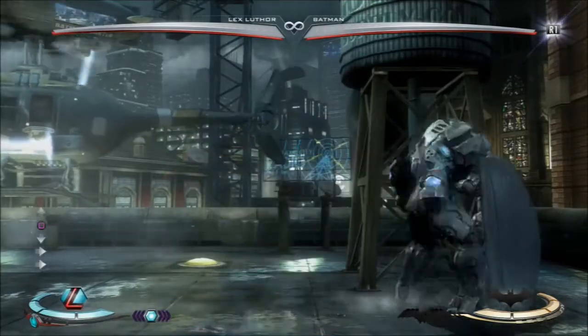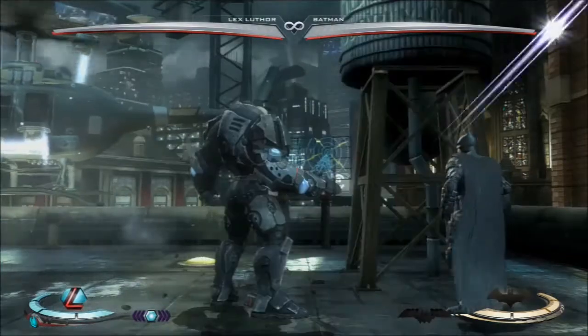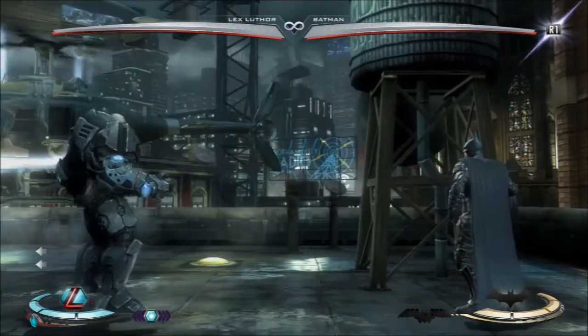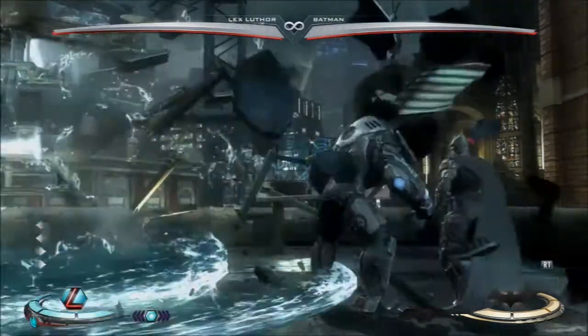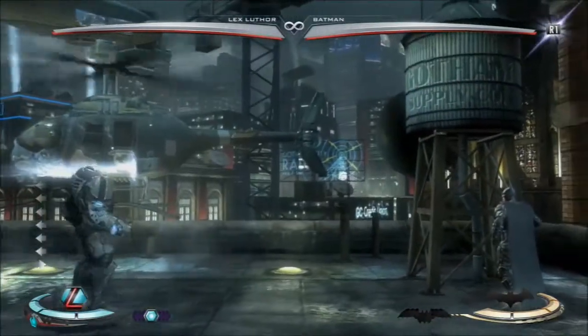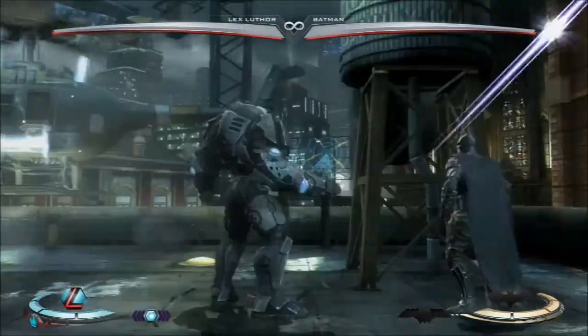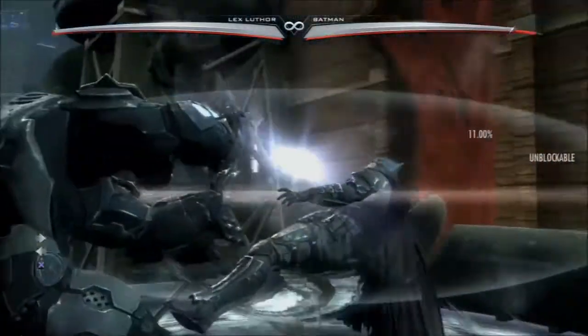Water tower gadget — knock it down. Close up, that's what you do. Mid-range, you dash forward. Mid-range or far range, you back dash. And down the stairs.